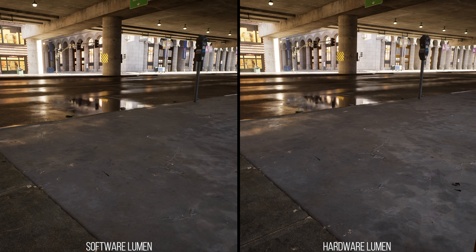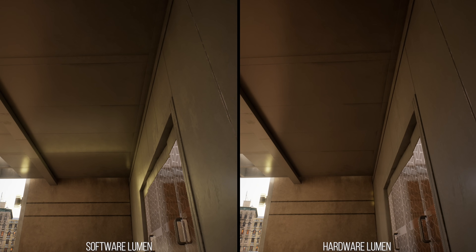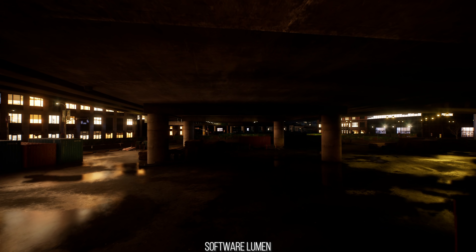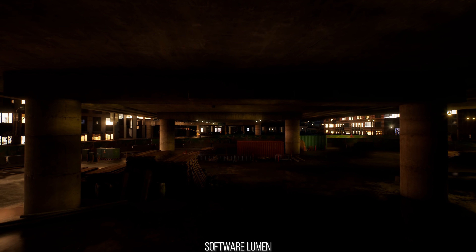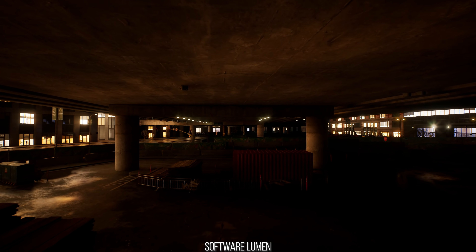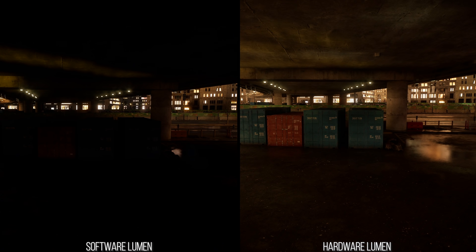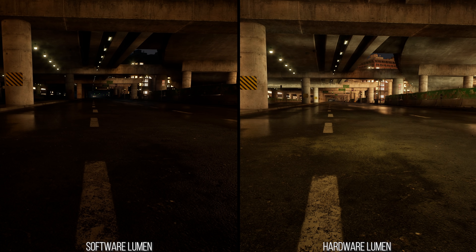For diffuse lighting, the difference can be stark depending upon how much overlapping geometry there is. If an object is concave, like a shipping container, software Lumen has trouble with it, shading the inside incorrectly. You can also see larger differences where software Lumen leans on screen space lighting, with light leaking through at certain angles. The biggest difference happens at night, where nearly all emissive lighting in software Lumen is only captured in screen space — giving a fuzzy, dark, ever-changing degree of lighting with essentially no lighting in the distance. Hardware Lumen, in comparison, works accurately even at great distances, with consistent and detailed lighting under underpasses and on building reflections.